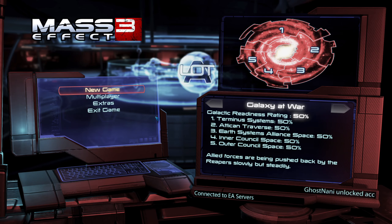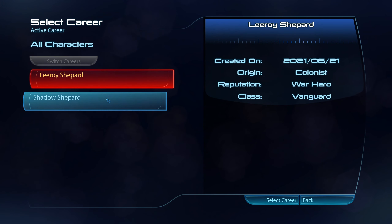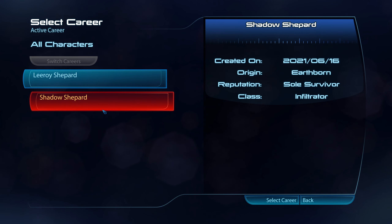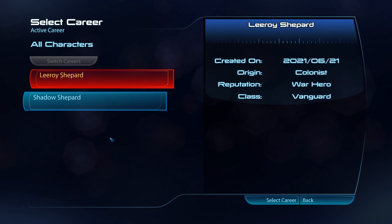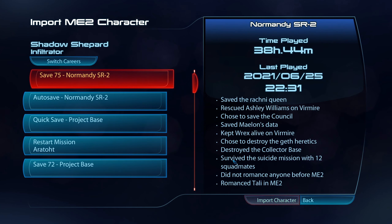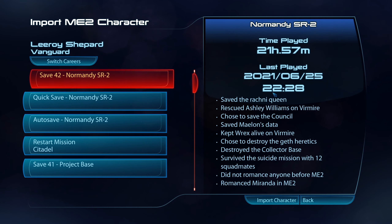Anyway, we're going to hop right into it. We're going to do a new game, import character. So I have two characters: Shadow Shepard, which was my Infiltrator class that I played on Insanity, and Leroy Shepard, which was my Vanguard class that I played on Hardcore. Fun fact — the Infiltrator took 38 hours, whereas the Vanguard took 22.